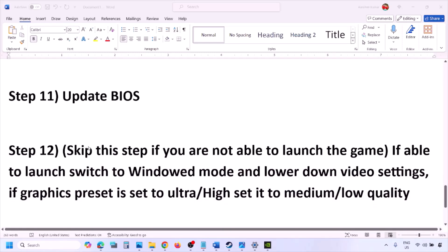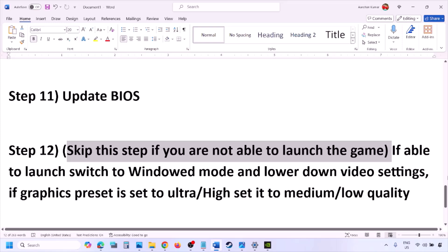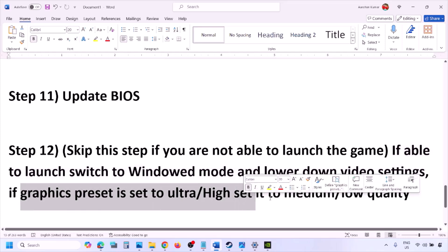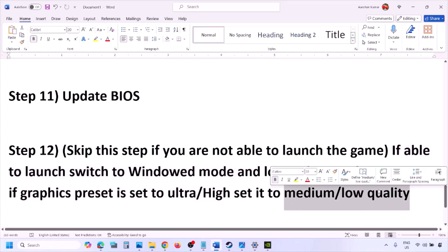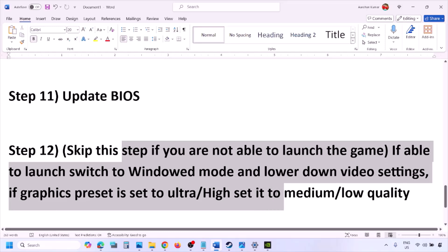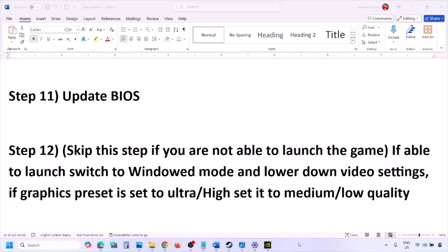If you are able to launch the game, try switching to windowed mode and lower the video settings — if the graphics preset is set to Ultra or High, set it to Medium or Low. You can also try toggling V-Sync on or off, and try making other changes in the graphics settings to lower the load.